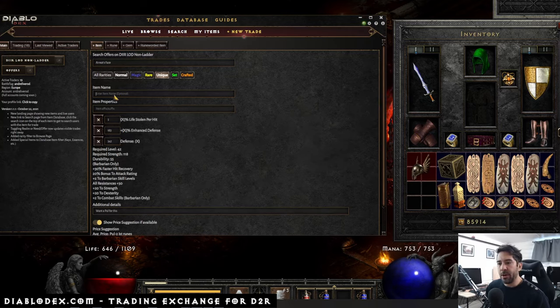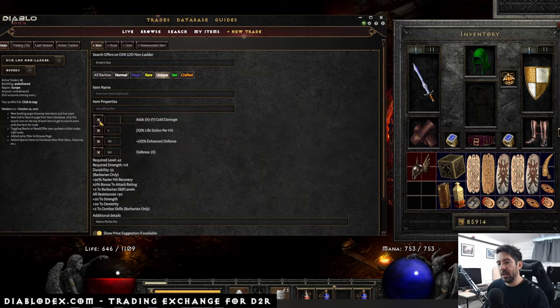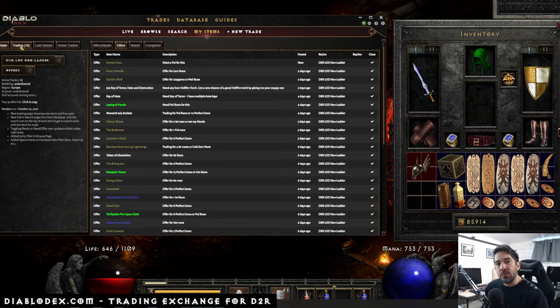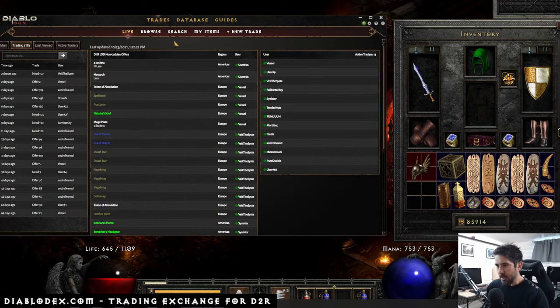If the item is a magic or rare item you can put in a custom name here, but since it's a unique item we don't have to. This is also where you can add custom properties on a unique item — that's not needed because it always rolls with these properties, but you can put in whatever you like here. For example, I can put in 'adds X to Y cold damage' and it will pop up as a new property. Now let's add this to my offers — and that's basically it. I'm ready to receive offers. The extension will make a little sound and a little pop-up, and this will turn red. You can see I've had some earlier trades with users of DiabloDecks, though most of this list is from my testing.